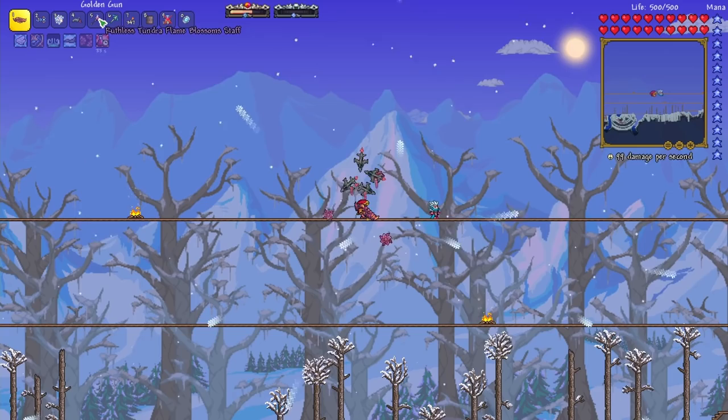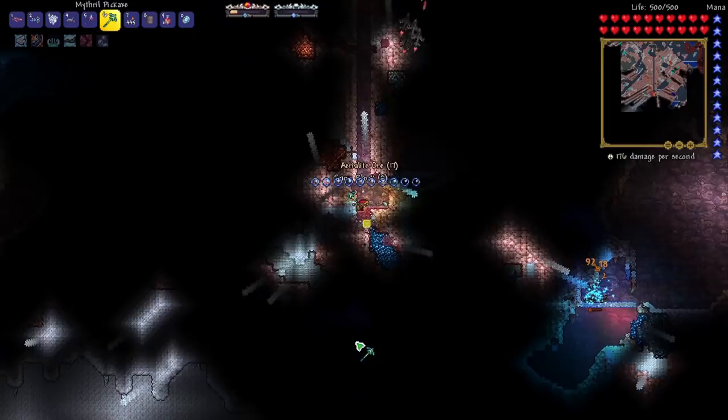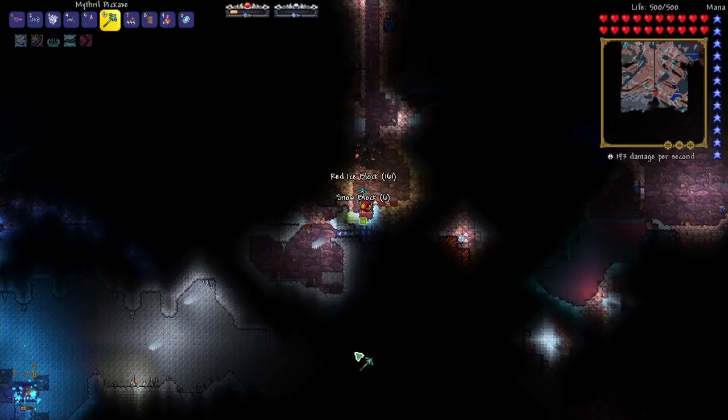I really like this Tundra Flame Blossom Staff. I don't know why it's not on the Calamity Class Guide — I checked and didn't see it at all. That would have really helped on my first fight. There we go, I see the Cryonic Ore. I was getting worried for a second because that was a while without seeing anything drop.